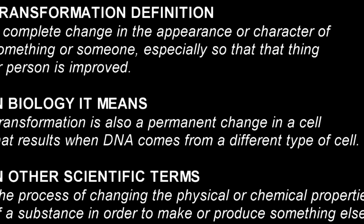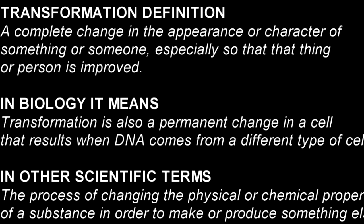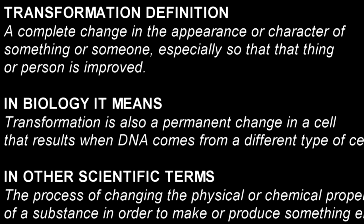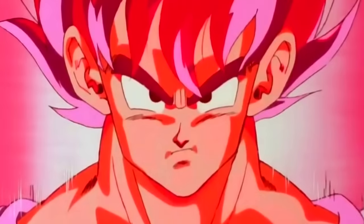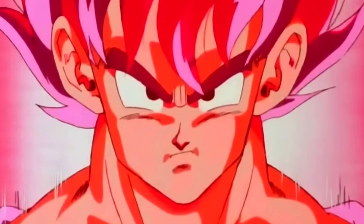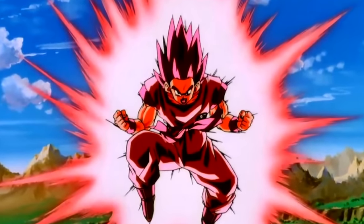Transformation means a complete change in the appearance or character of something or someone, especially so that thing is improved. In biology, transformation is a permanent change in a cell resulting when DNA comes from a different type of cell. The Super Saiyan form isn't permanent, but the characters can maintain it. So why doesn't the Kaioken fit this mold? Why don't we class it as a transformation? The Kaioken is a technique that controls all the ki throughout the body and amps it in bursts, with a great toll on the body. The technique in itself is a double-edged sword — the embodiment of give and take.